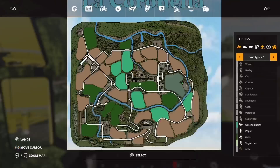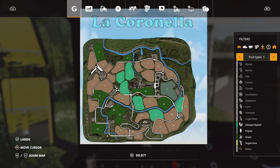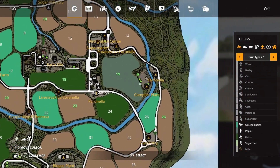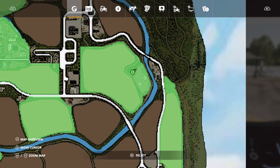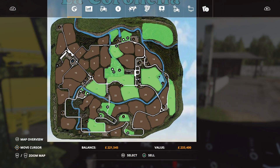So where is it? Here is the overview of the La Coronella map. We come over to the far right-hand side and we've got the compost plant. Now in order to use this you need to own the land — it's £233,000, so you click on that and buy it.